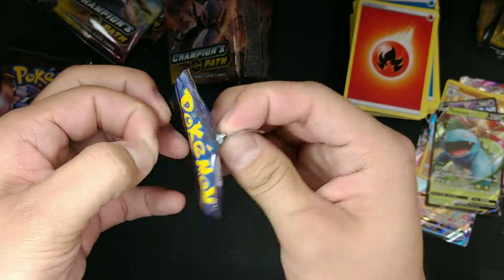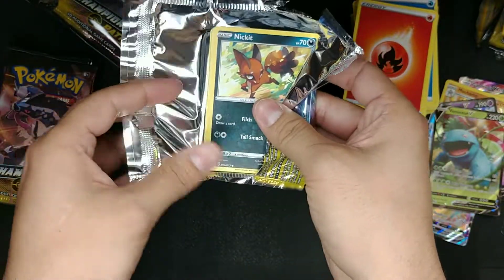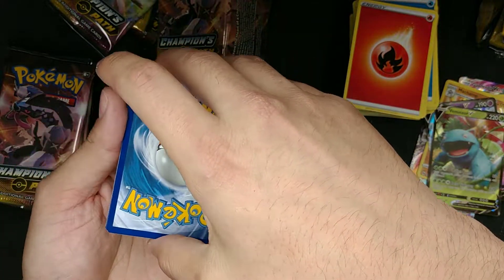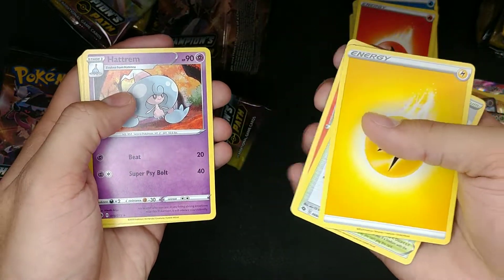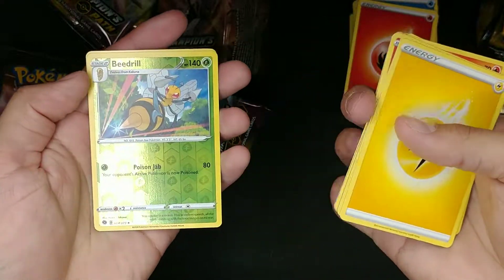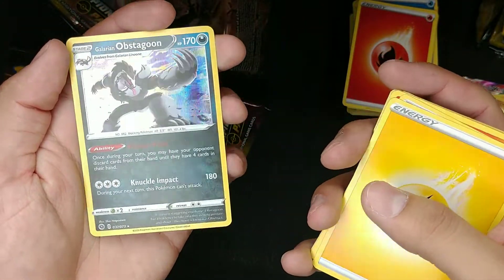Hunting down that Charizard. Water Energy, got a Hatterene, Nakei, Swablu, Scraggy, Carvanha — we got the Reverse Holo Beedrill right there. For the rare we got an Obstagoon. We got a Galarian as well.